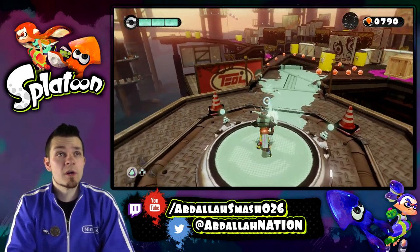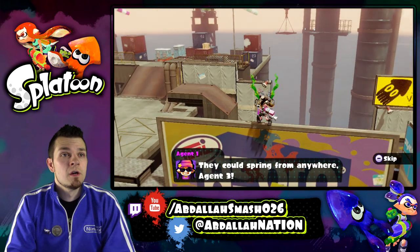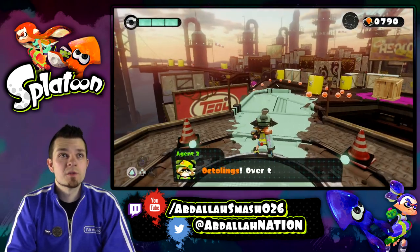We're doing this level 100%. We're gonna find the Secret Scrolls, as we've done in every single episode. They can spring from anywhere, Agent 3. These are the evil ones — the super-powered ones with the seaweed in their hair.